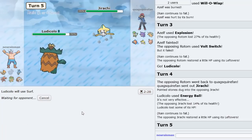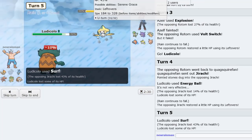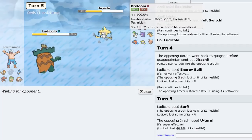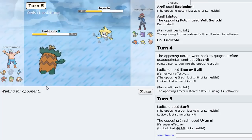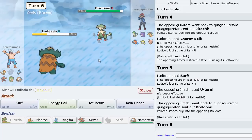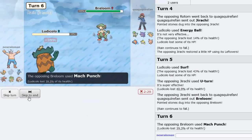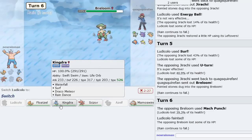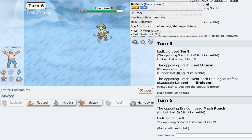I want to Surf badly. He hesitates. Still doesn't do enough, so this is fine. Let him switch out — he's probably going into Breloom. Yeah, it's Breloom, and I assume he'll Mach Punch me, which does knock me out. He's Life Orb, but there are two turns of rain left. I could go Floatzel — Floatzel is really good in the endgame. I kind of just want to go Kingdra.